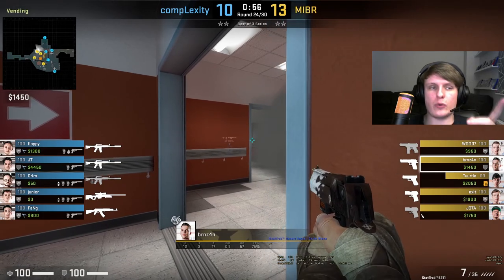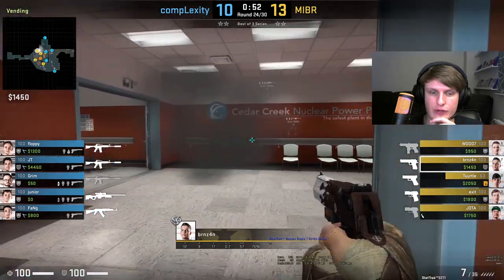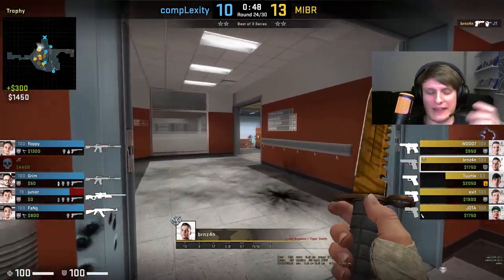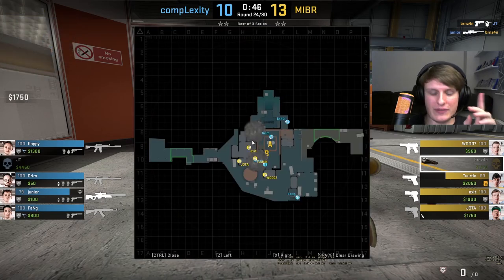Now what is important to watch here is how MIBR react once this kill on JT comes through. He's actually going to think twice about it, ends up getting that pick, and then pushes through here and gets the info that the AWPer is in hell. Now what we can see on the rest of the map is MIBR are going to start to move, and then Woody on top of Mini is also going to move as well.